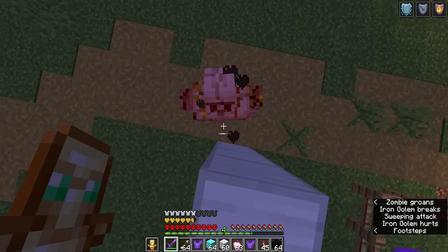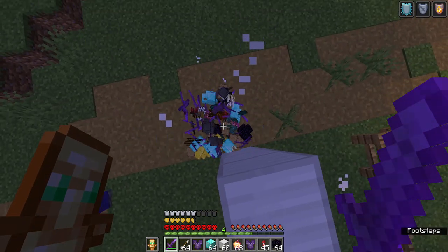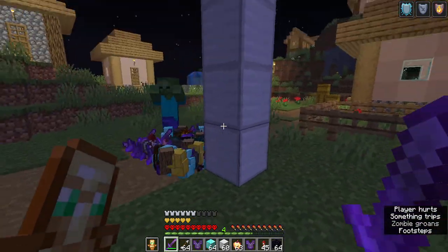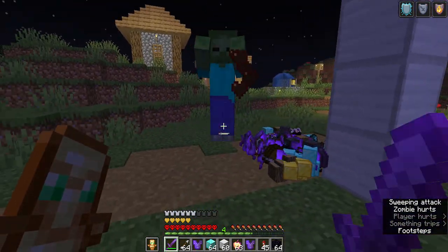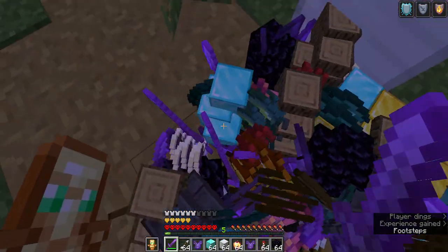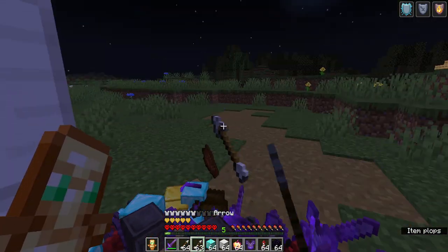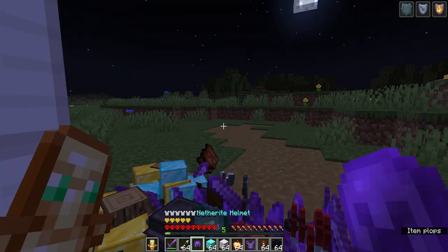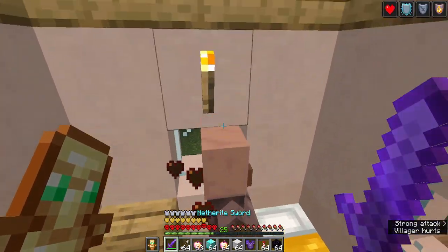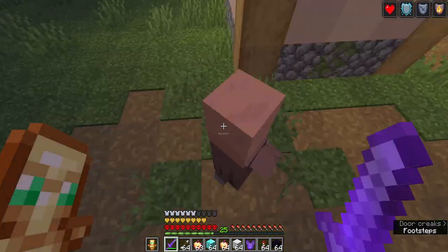Please tell me this guy dropped something and I'm not just killing him for no reason. Holy — did you see what he did? There's netherite blocks in there. Oh my God, he dropped everything — there's everything right here. We got pants, sword, helmet. So the passive mobs are the ones giving me stuff. What if I kill a villager? Nothing happened.